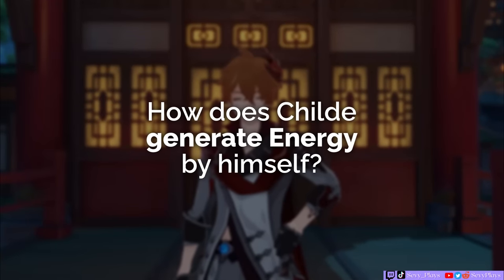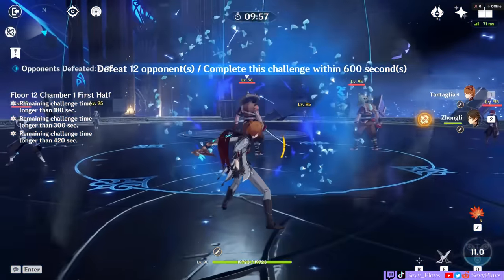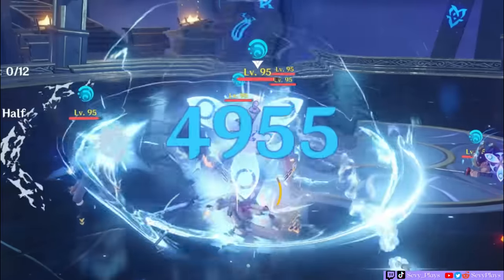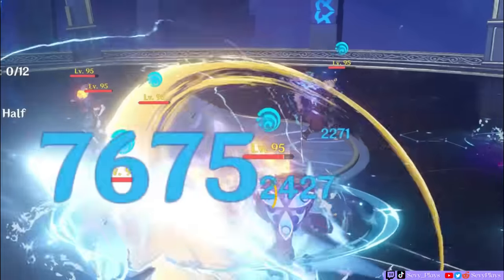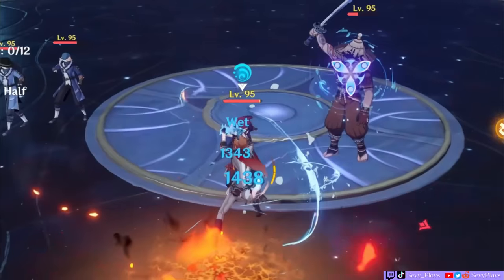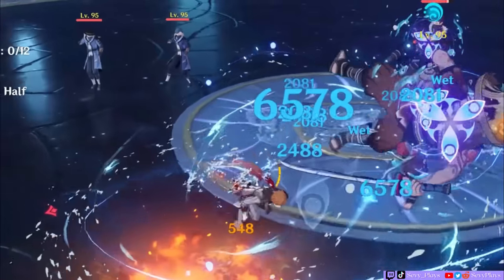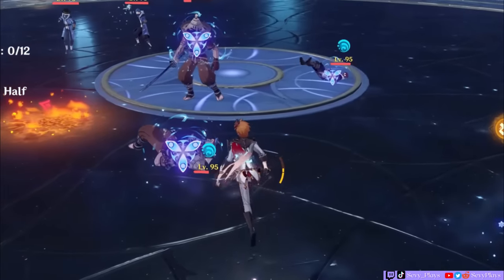How does Childe generate energy by himself? Specifically with Childe, there are multiple ways to generate particles or energy. First, Childe's ranged burst refunds 20 energy. Second, he gets energy from triggering riptide in his melee stance, but it doesn't happen 100% of the time. Sometimes he gets a hydro particle, sometimes a universal one, and sometimes none. There's also an internal cooldown mechanism that allows Childe to only generate particles every now and then, not every time he triggers riptide.